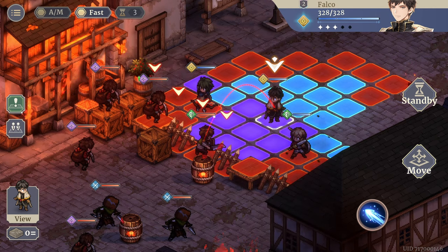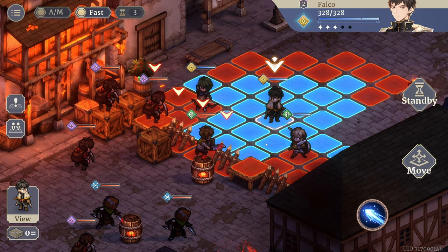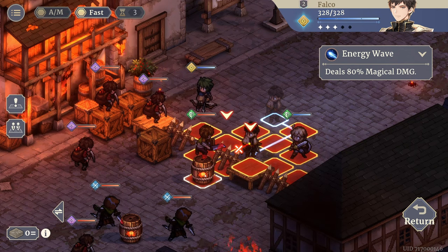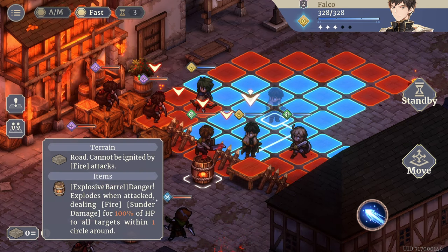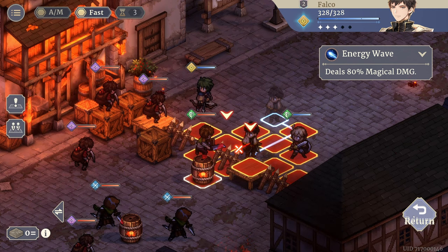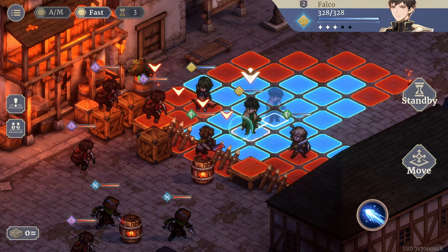What's this — oh, this is what he's going to do to me. I can move here and attack this. Let me check: 'Explosive Barrel danger — explodes when attacked, dealing fire damage and dealing damage equal to 100% of HP to all targets within one circle.' Let's just do it and find out. I can't attack it from here — it's in the way, so I can't hit that. All right, I guess we're hitting this front guy.